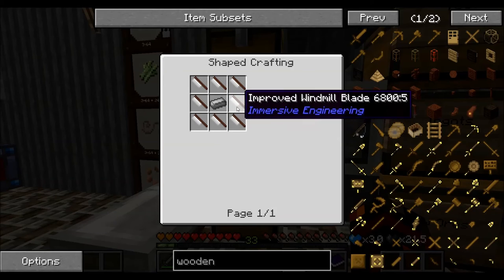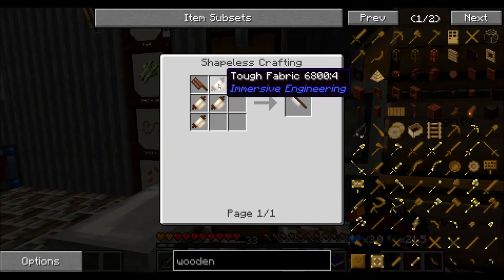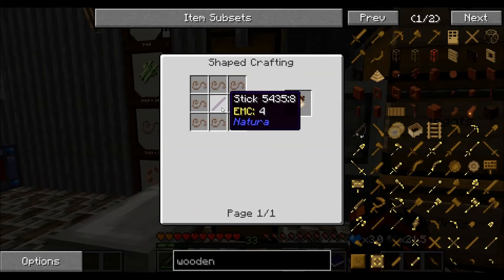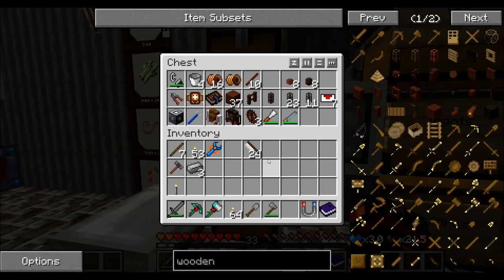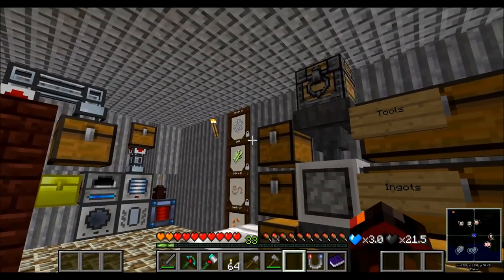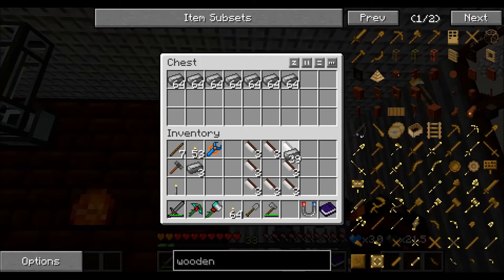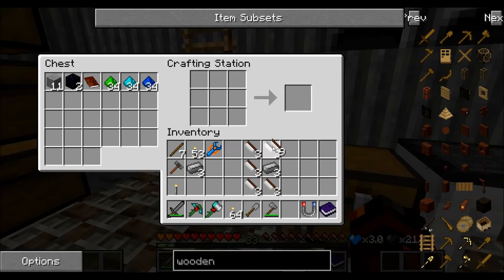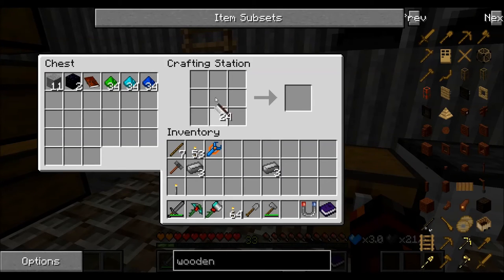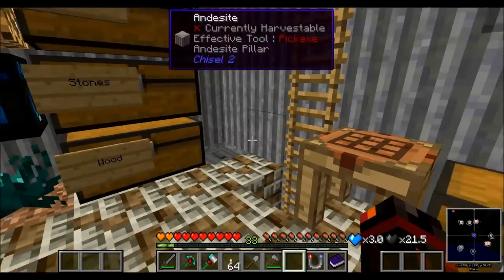To make these improved windmills, you need the windmill blades which we made last time, and the tough fabric. The tough fabric is a normal stick and plenty of industrial hemp, which I actually made a large farm for - I'll show you in a second. I think I've got enough here for about three - yes, I've got enough there for three. I just need three steel and then we should be able to upgrade them. There's the three improved windmills, so let's get these up and running.